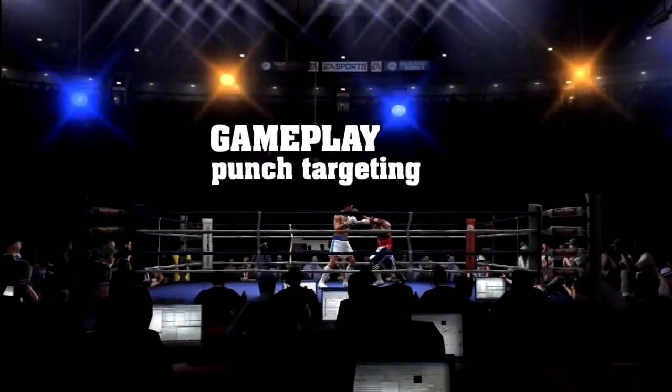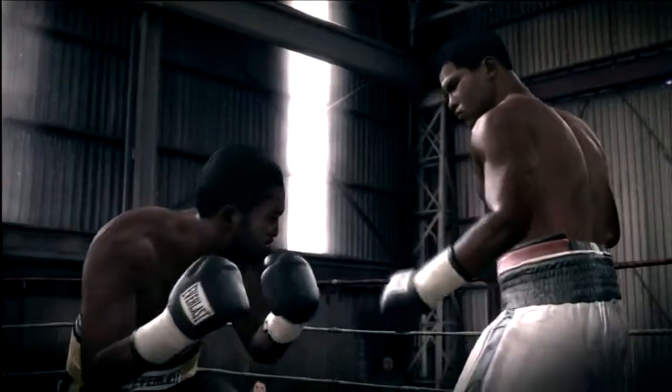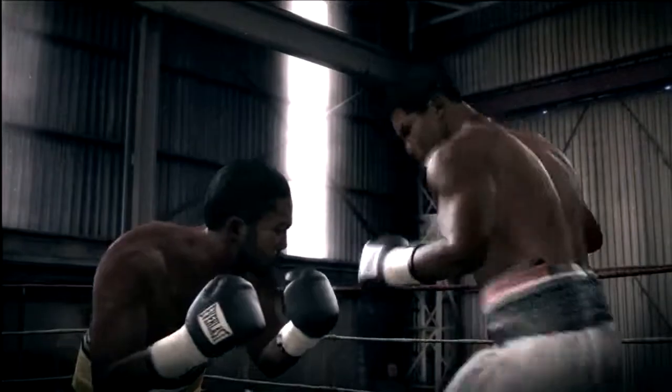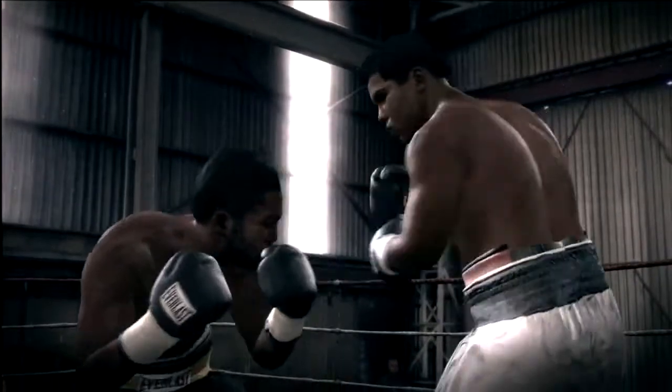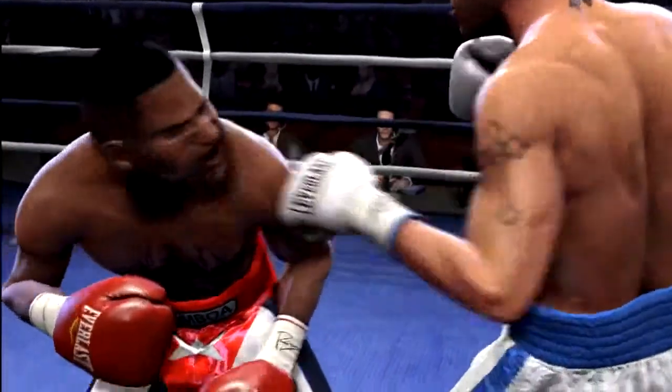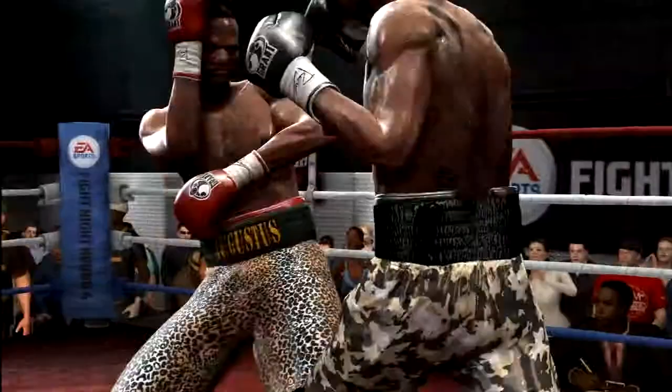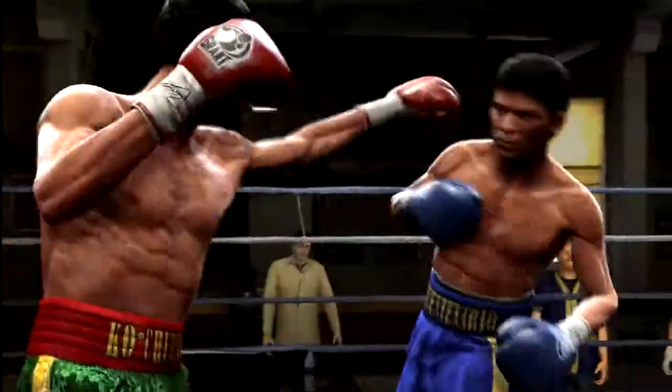In Fight Night Round 4, your punches target your opponent in a realistic manner. Previously in Round 3, if you were ducking in front of somebody, you'd still always throw your hook or your jabs or your straights over their head — like you couldn't see where they are. But in Round 4, if you're ducking in front of somebody, they're going to punch you in the face. Their punches will target you where you're at, so moving your head and slipping punches requires timing and reflexes. It's much more realistic.